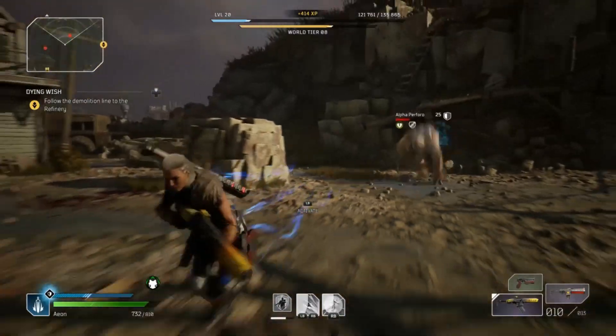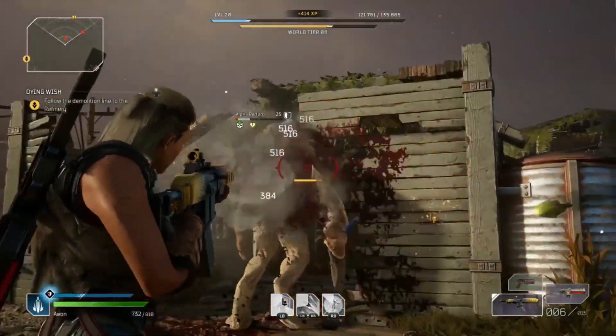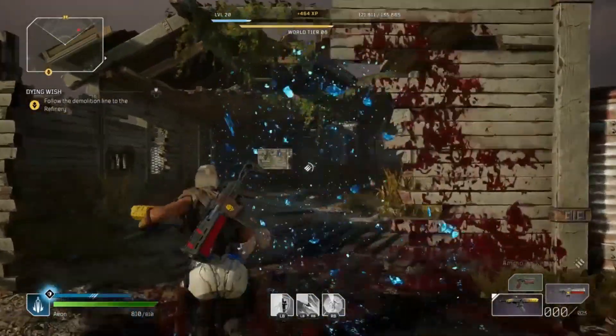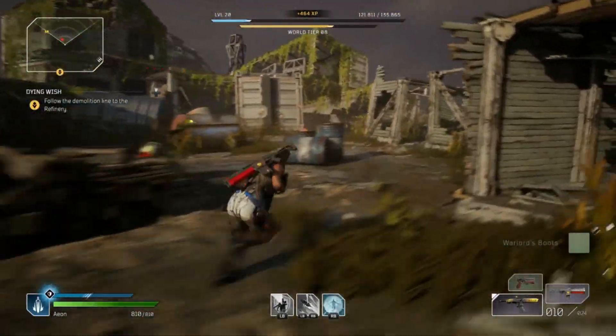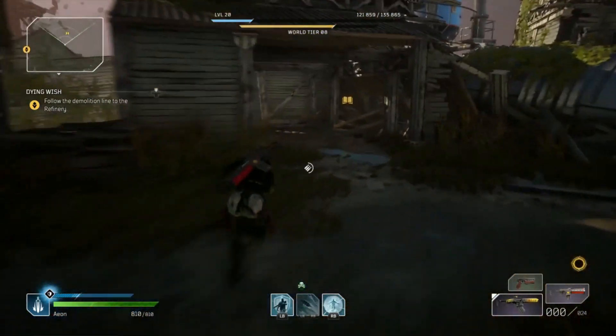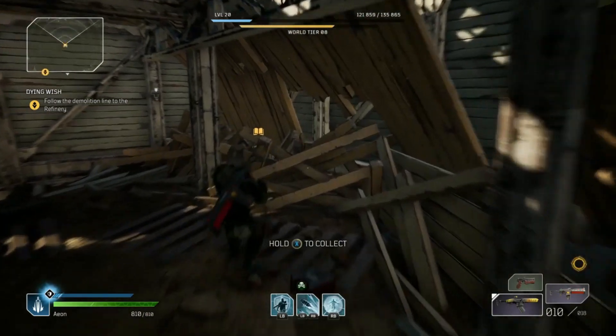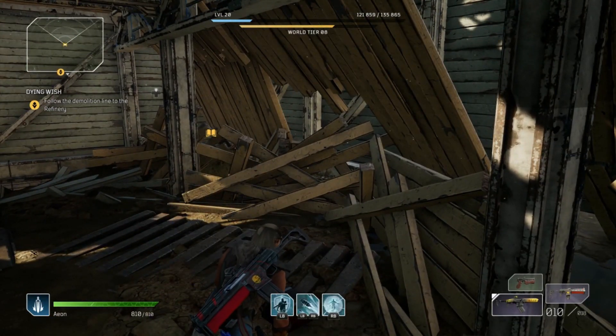You can see I used Borrowed Time in a perfect situation right there to avoid that attack and get behind the enemy. You do extra damage when you shoot someone in the back — when you level up the top tree toward the end, you unlock that bonus. It comes in clutch, and you can also use Hunt the Prey if you want that option.